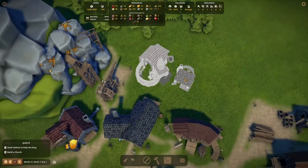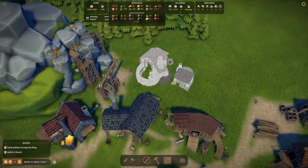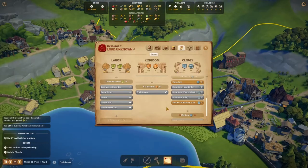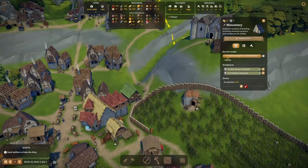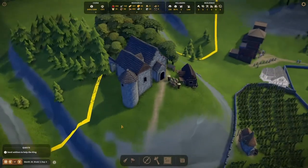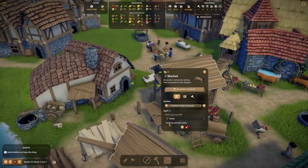However, we cannot really plan a smooth production because gems can only be randomly found in the various quarries. Once we have 10 citizens, we can unlock the monastery and the clergy estate. After that, we can concede villages to monks and start producing honey as well as herbs in the monastery. Both are luxury goods we can sell in the market.